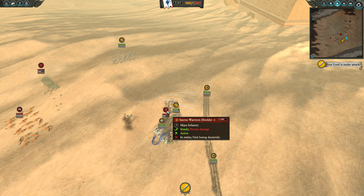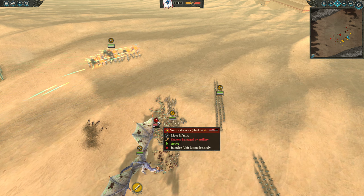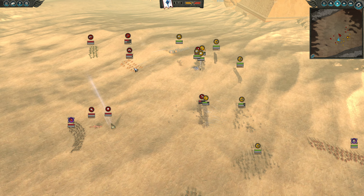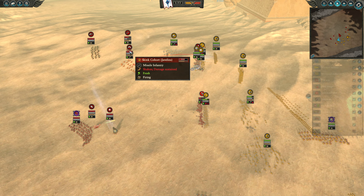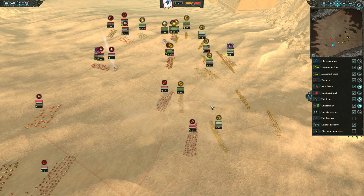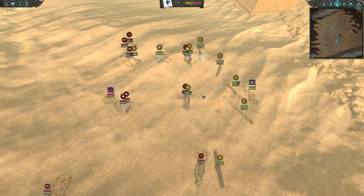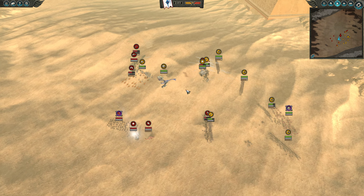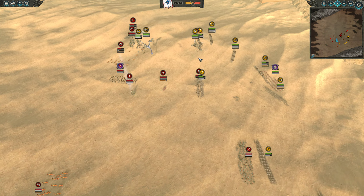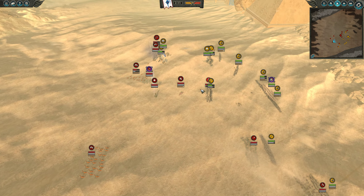I do actually rear charge the Saurus with my Star Dragon, so I'm thinking this is going to be a pretty good engagement. But my Dragon Prince is now being hit by the Salamander Hunting Packs. On my left I'm really trying to run away, because you can see his right flank — he has so many units there. But I think the start went pretty well for me — do you think?